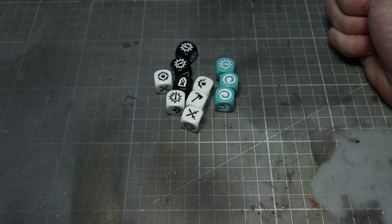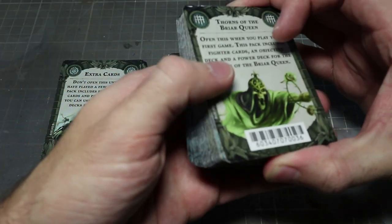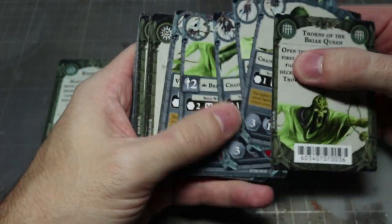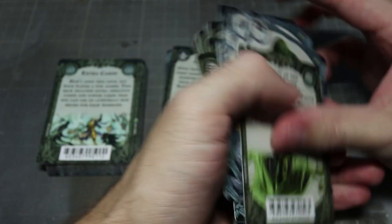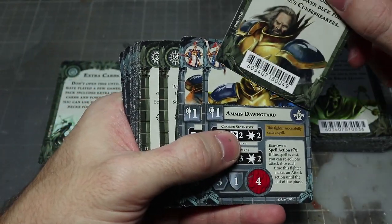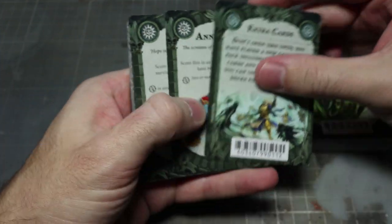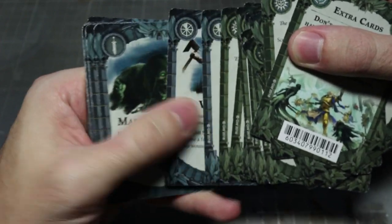Inside the box you'll find three sets of cards. First, the Thorns of the Briar Queen deck with fighter cards featuring a regular and an inspired side, plus objective and power cards. Then the Stormsire's Cursebreakers deck with fighters, each showing a small image in the top corner so you know which miniature it refers to, along with their objective and power cards. Finally there's an extra cards deck with additional objective and power cards to expand your decks once you're more familiar with the game — usable with other warbands too.